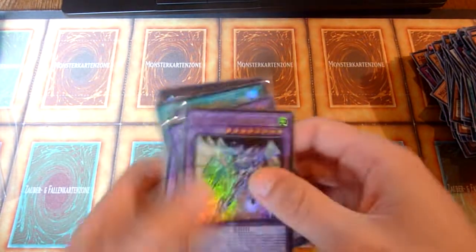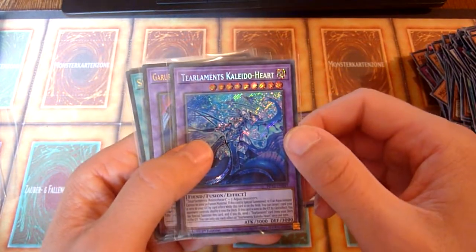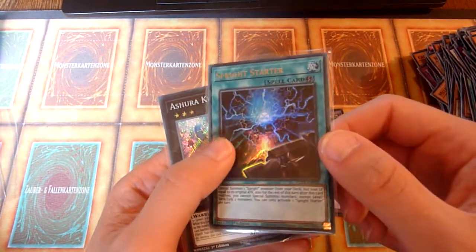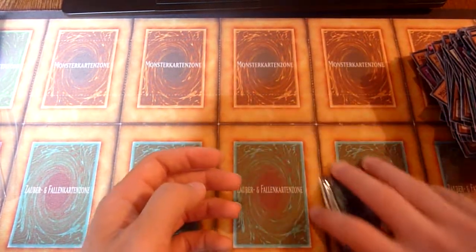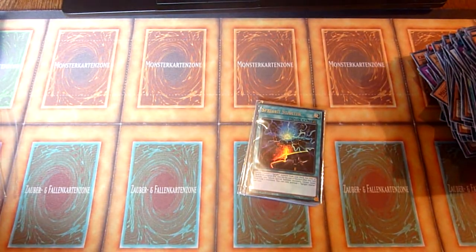Quick recap of the higher rarities I got: Elemental Hero Shining Neos Wingman, T-Elements Kaleido Heart, Garura Wings of Resonant Life, Sprite Starter — which should be the highest value card in this opening — and Ashura King. As always, thank you for watching. Stay tuned for more videos like this and old-school-based content. See you next time on Random Old School Yu-Gi-Oh! Bye bye!